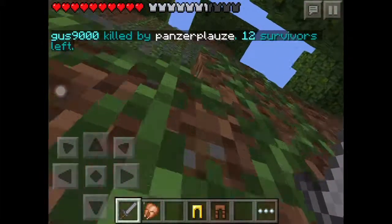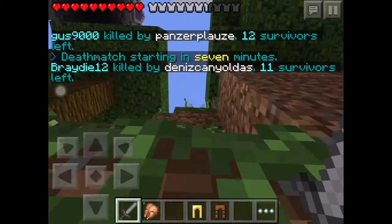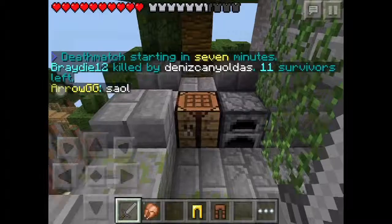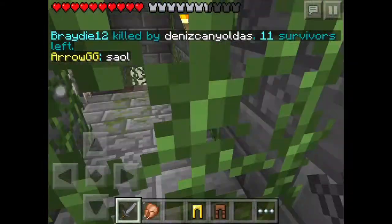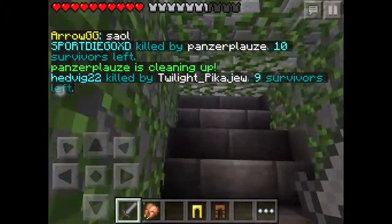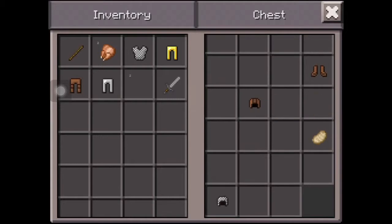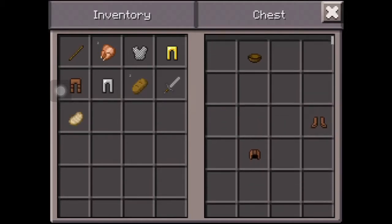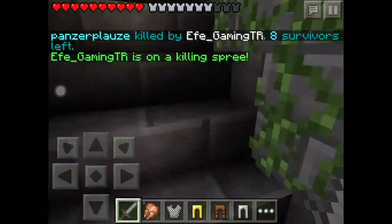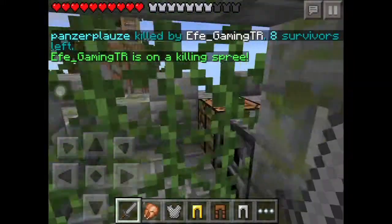I'm just gonna climb up this vine - I'm sure there's some sort of house or something up here. I was right - this is a stone structure and it's perfect. It has a crafting table and a furnace, and it should have... yeah, it has a chest right here! It's got some bread, pork chop, and boots. It actually does have a crafting table - this is really good, almost like a little hideout.